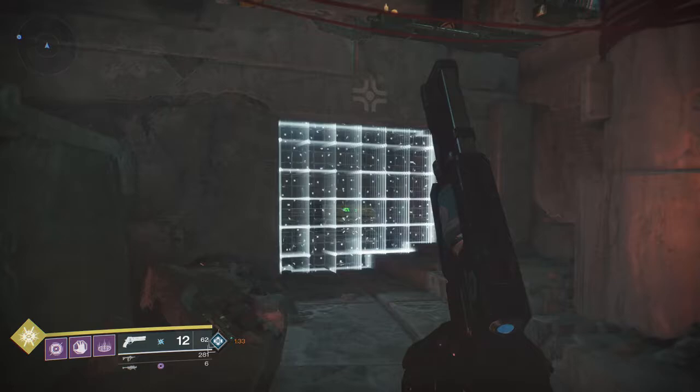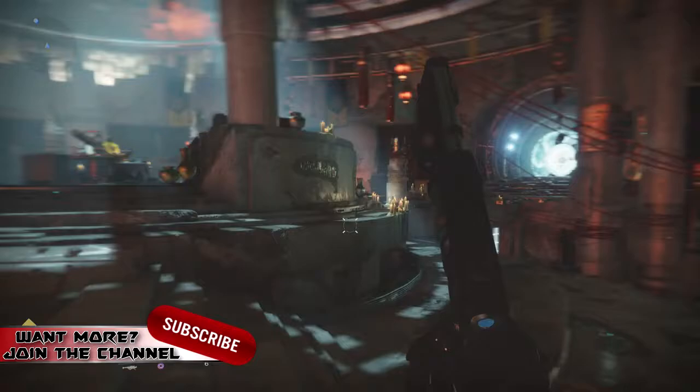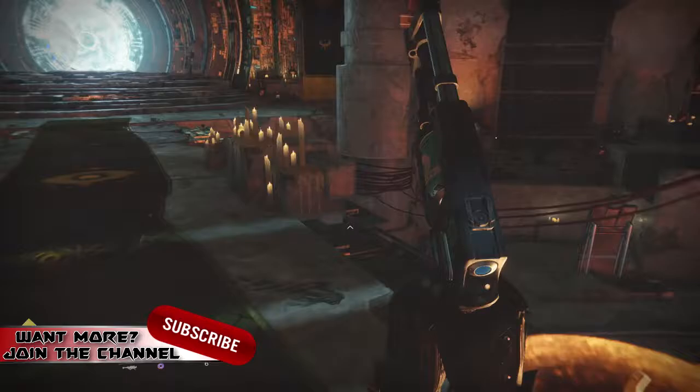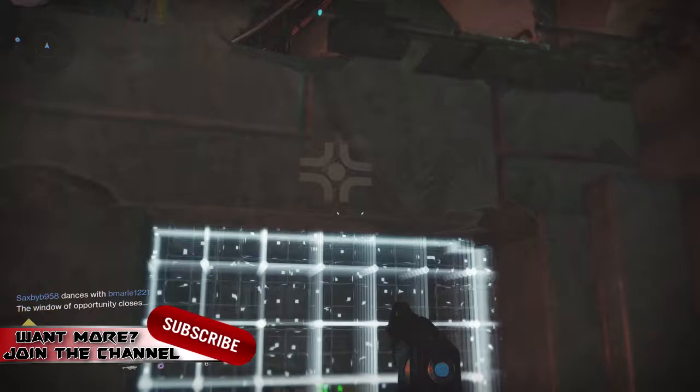This is the wall I was talking about. This is the chest that you can't get to. But right above that wall, there was an icon, and it's the same one that's on the books that we're activating. Here's Brother Vance — there's the entrance right in front of us. There's another look at the chest, and there's the icon so you can see it.